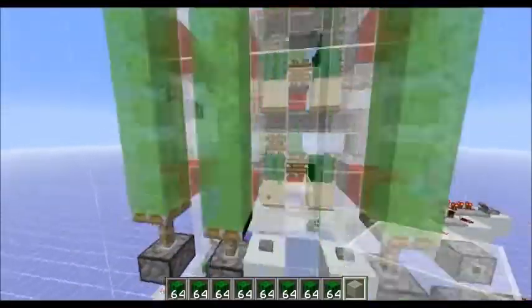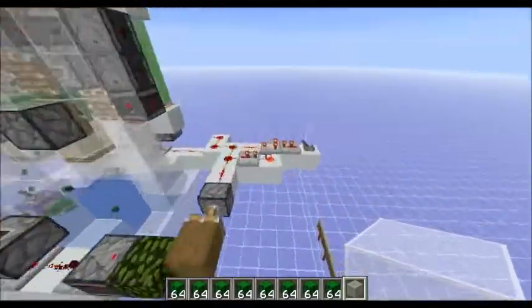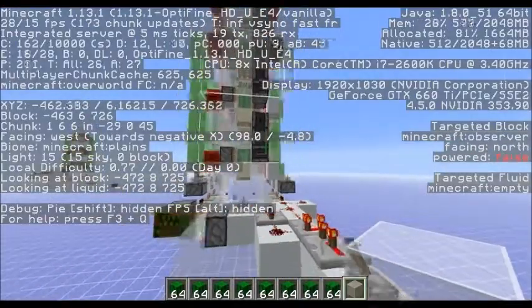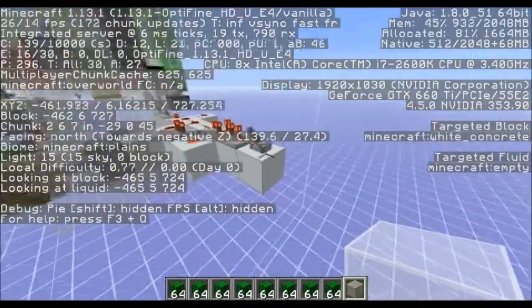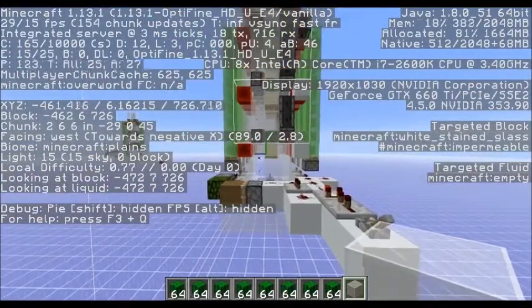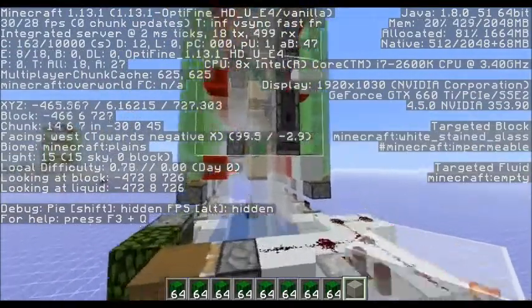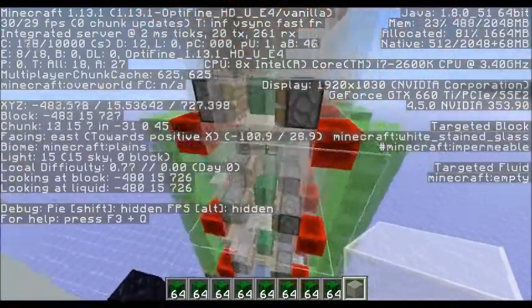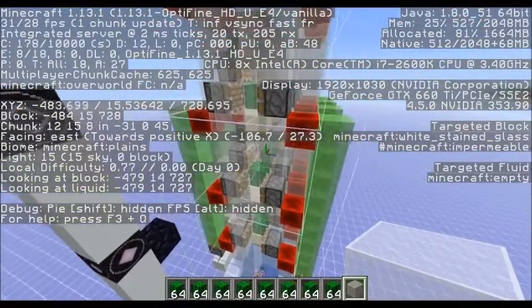In this case I only get about 40 frames per second. But the internal server runs at about 5ms. If I turn it off just to get a baseline, that's about 2ms — so this is about 3ms per tick on the server side.